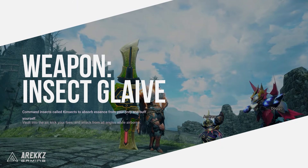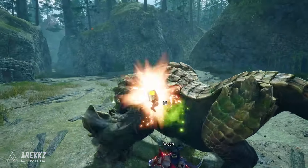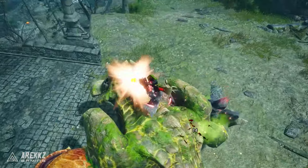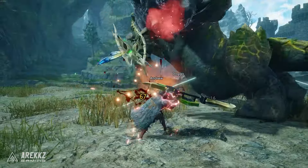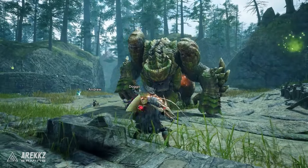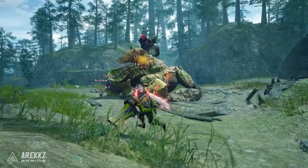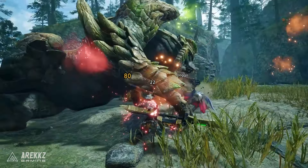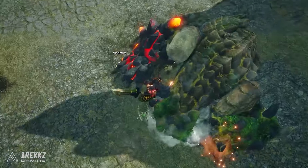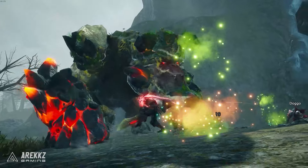Then we have the Insect Glaive — or as some call it, the Bugstick. If you want to fly, this is your weapon. The Insect Glaive is the King of the Skies and comes in two parts: the main weapon is the long glaive that does most of your damage and allows you to launch yourself into the air, and the other part is your small insect companion that can deal damage and collect buffs extracted from monsters. In Sunbreak, the Insect Glaive has had fantastic improvements, new powerful Kinsects, and even more powerful Silkbind attacks, making it more potent than ever. So if you want to take to the skies and take out monsters in style, this is your weapon.